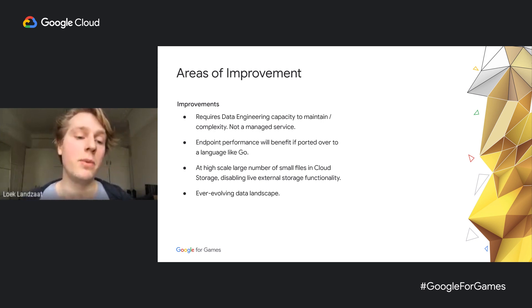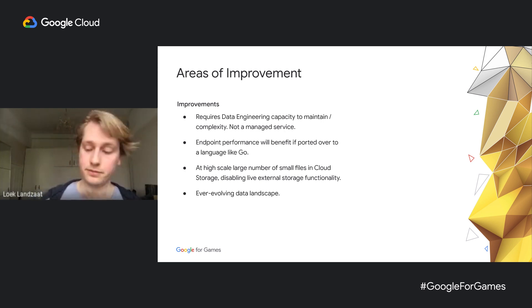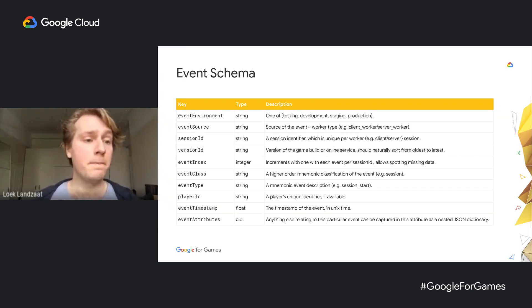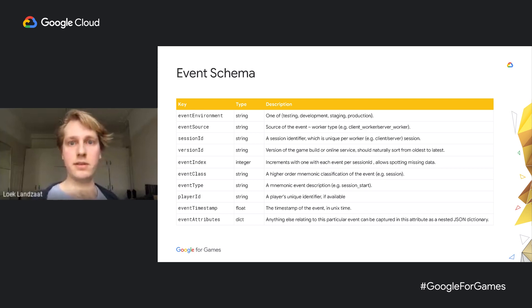As a threat, we have an ever-evolving data landscape, and new things that come out might challenge some of the decisions we've made with this infrastructure. In terms of lessons learned, we have our own event schema — on the wire, when you send JSON events, we've identified a set of keys that can only exist at the top level of your dictionary; anything else goes into event attributes. For instance, if it's a match start event, the match ID sits inside event attributes. By always having only those keys at the root level, you can safely unpack them in your first table in the data warehouse, which dramatically simplifies the ingestion frameworks you'll need.